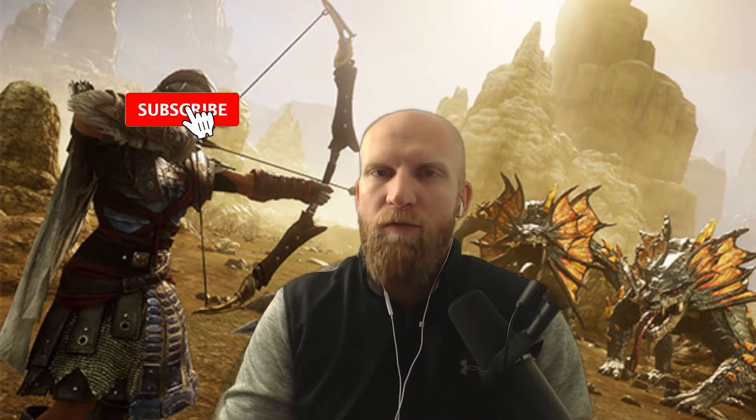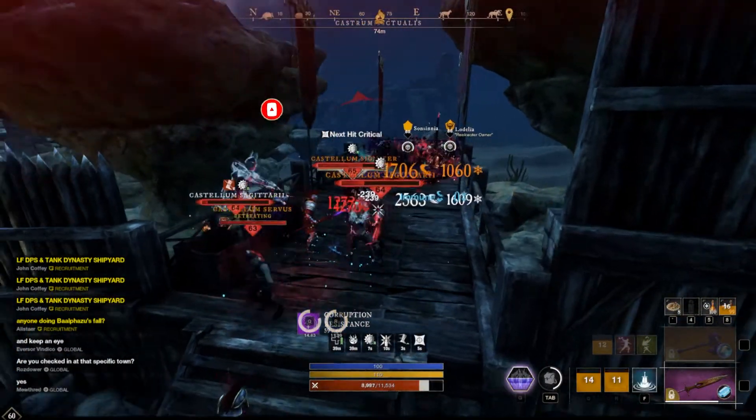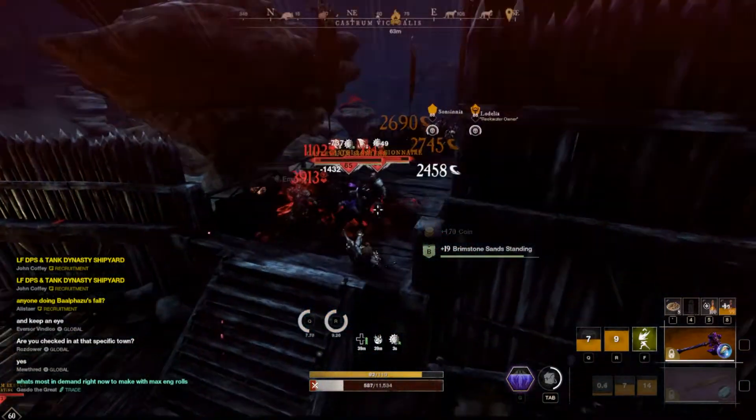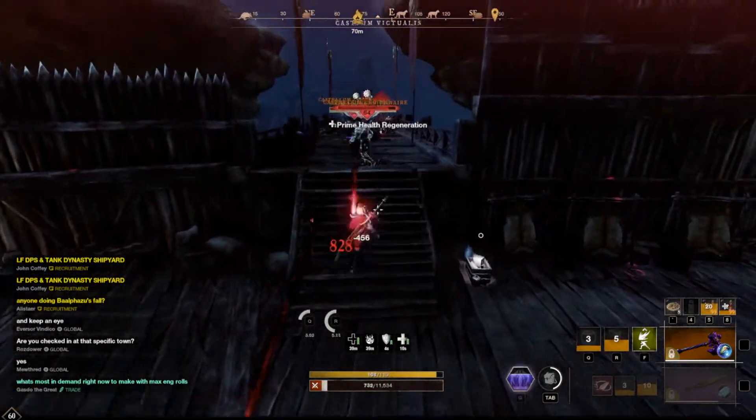I hope you guys are doing fantastic today. In this video, we're going to be going over where you can find all the glyph stones in New World. A glyph stone in New World is an item that you're going to need to craft your rune glass cases. The rune glass cases are an ingredient needed to craft rune glass gems that you can then slot into your gear.